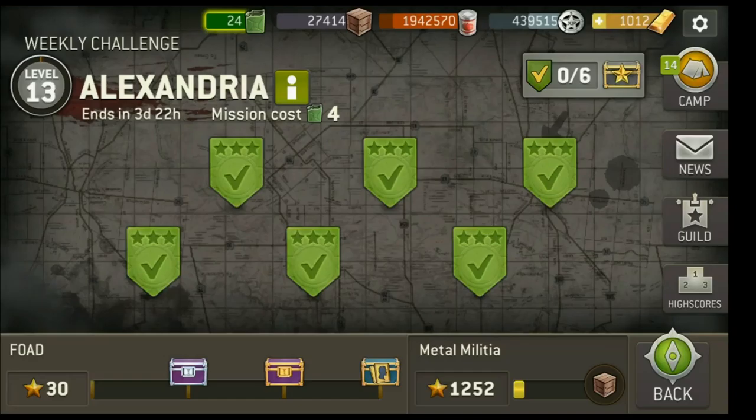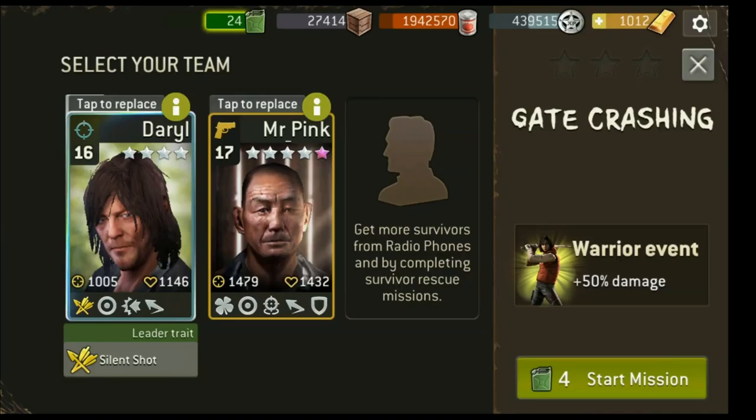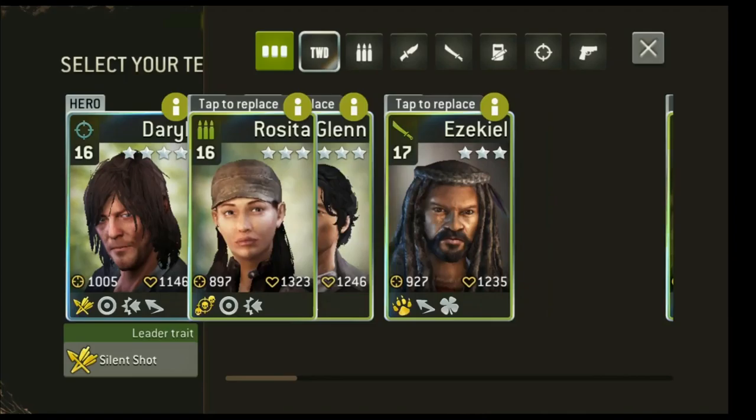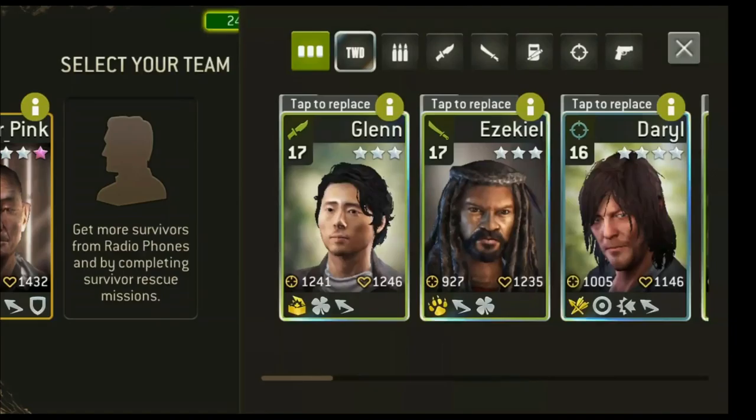Let's get started on the first mission, entitled Gate Crashing. We need to open the gate and get into Alexandria. For this mission we will have various walkers coming at us from both the left side and the right side, and there is a big gate we need to open. One of the most effective ways to take out these large groups of walkers is going to be with an assault.